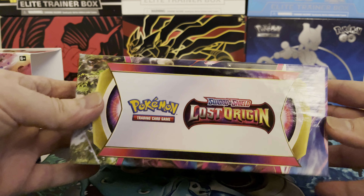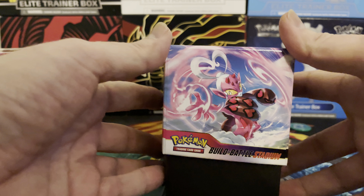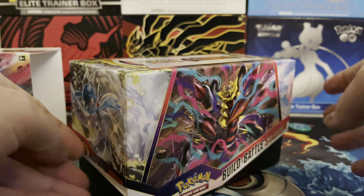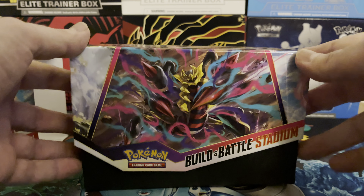That's a nice looking box — kind of digging the artwork on it. On the side you got Enamorous, on the back looks like you got Zoroark, and on the other side you got the Guard of War. And of course the main character in the set, Giratina.